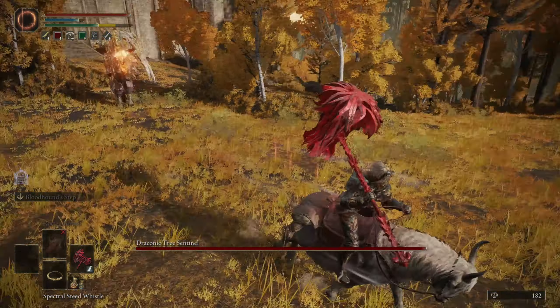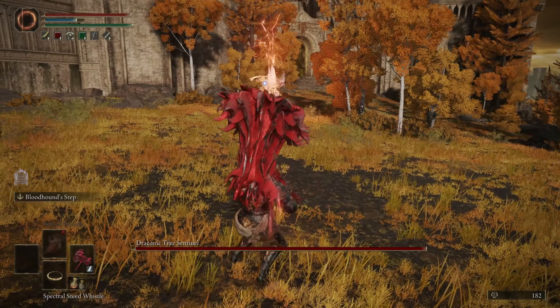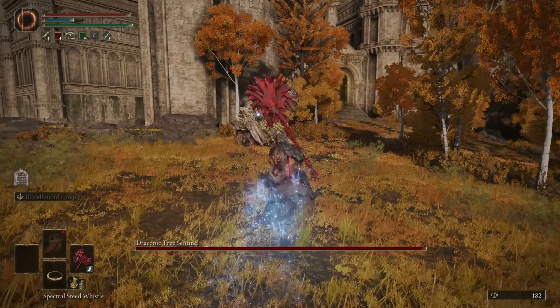As soon as he's near the trees, jump off the horse and just keep running at him. Do exactly as I did in the video. It's going to take a couple tries, but eventually you'll get him towards the rock that you need him at to fall off the map.